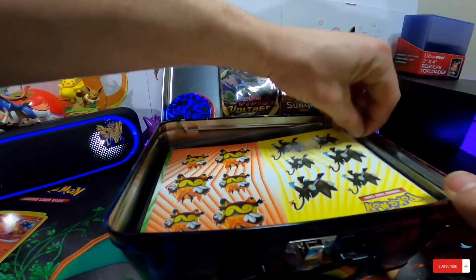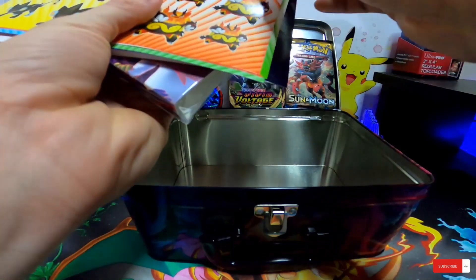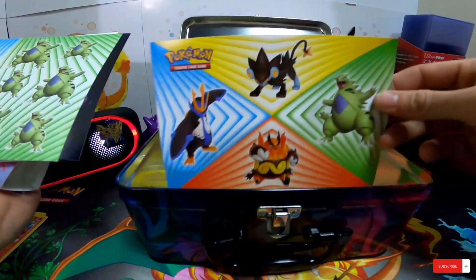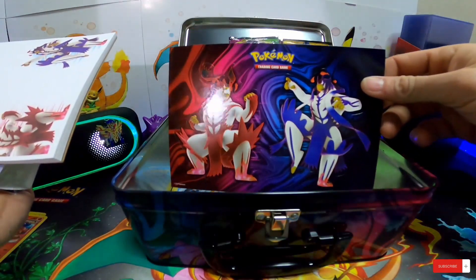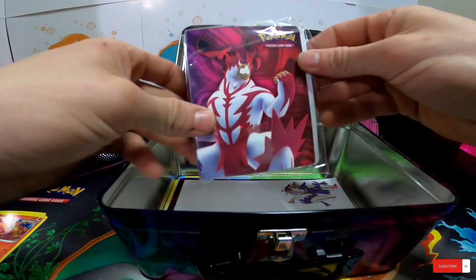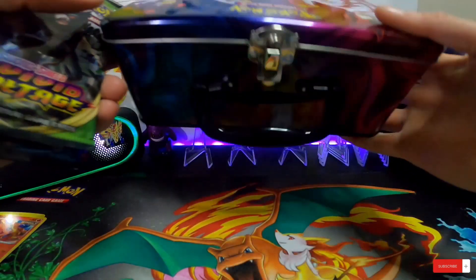For those of you interested in the code cards, then we have our other stuff here. Here are our sticker sheets - all kinds of stickers, that's pretty cool. We got a cool notepad and a cool little binder to add to my collection. It is a nice little case to store your other Pokemon stuff.